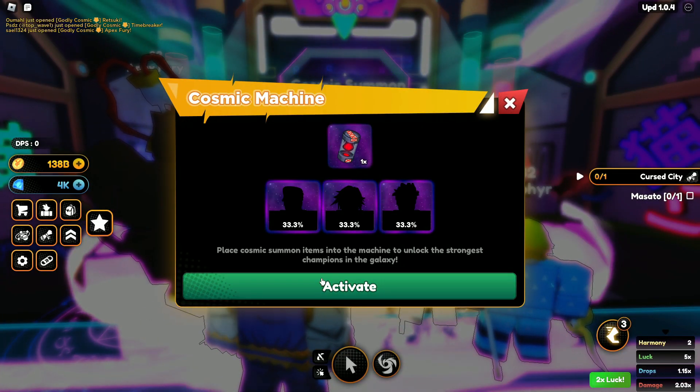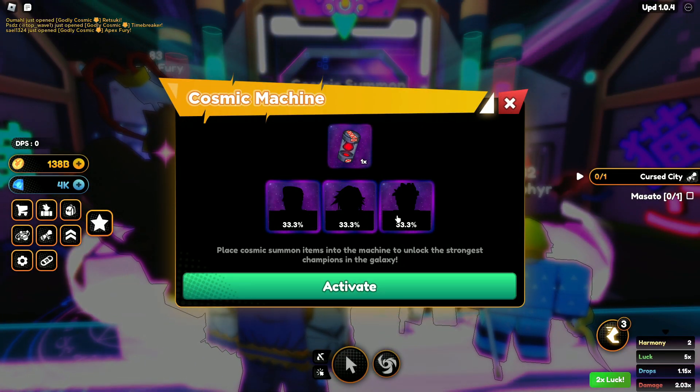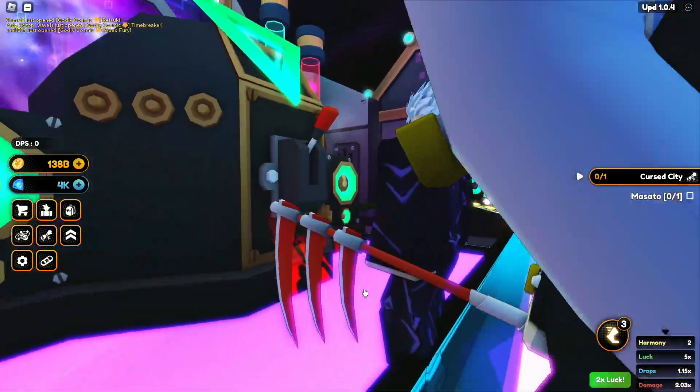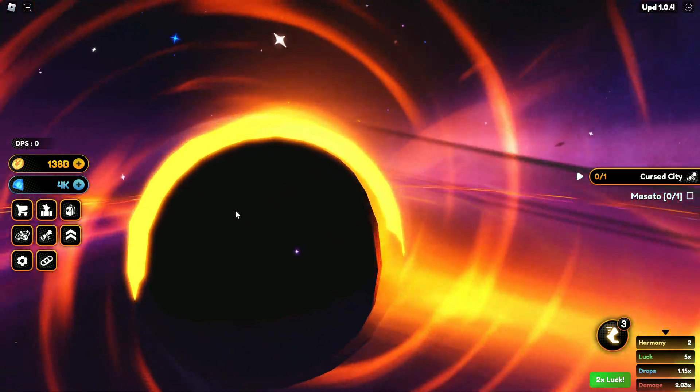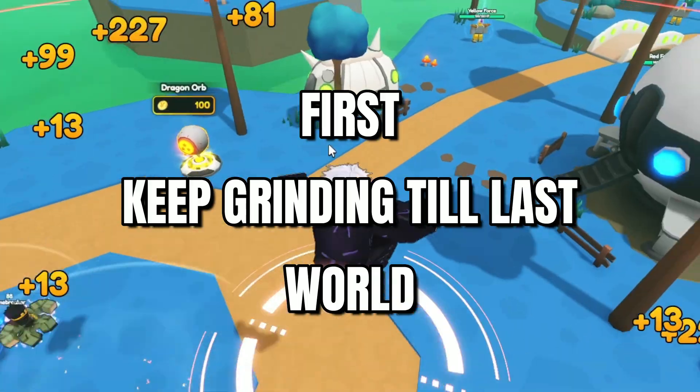Now it's time to talk about how to do this method. Basically, if you want to get a lot of mythical and cosmic champions very fast, the first rule is: do not do anything while you're in the green planet.